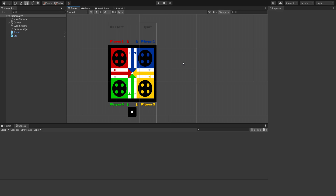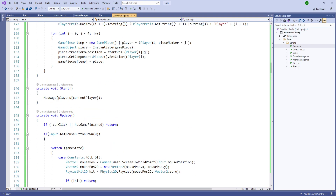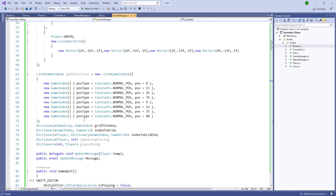Now we need to check the conditions for the game end. When the piece reaches the end we need to give it another turn, and when the player kills it should have another turn. Let's create that functionality.